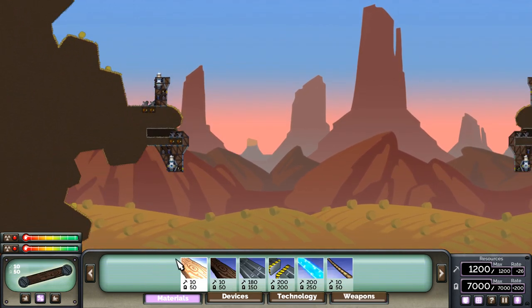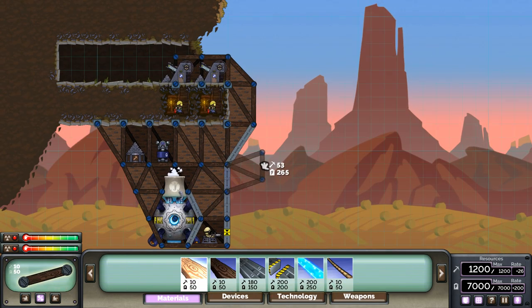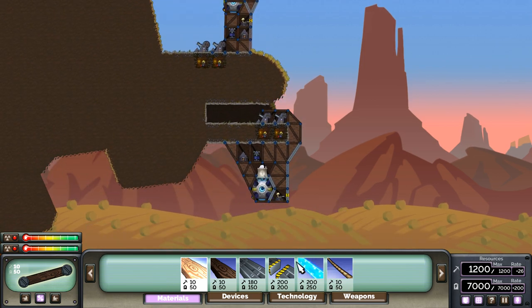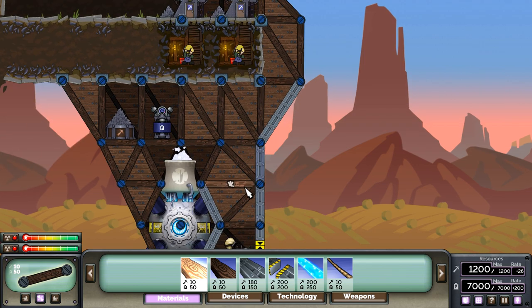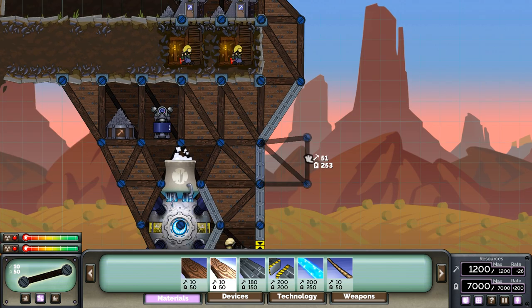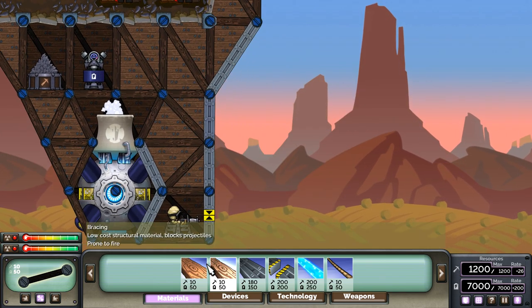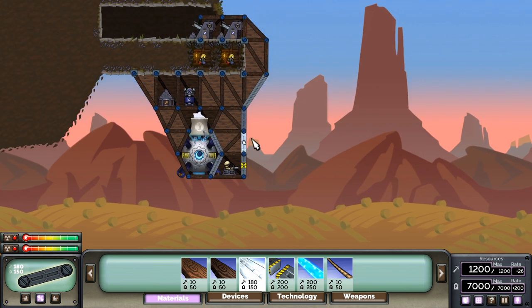Let's talk about the menus next. You've got materials, devices, technology, and weapons. Materials are obviously just the materials for building — you've got bracing, background bracing, armor, armor door, shield, and rope. A quick tip: a lot of beginners will accidentally build with background bracing in the front, but everything will pass right through it and it provides absolutely no defense. You always want to make sure you're building bracing or armor in the front.